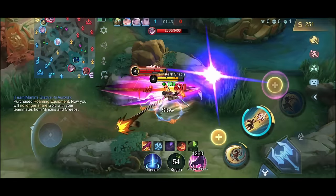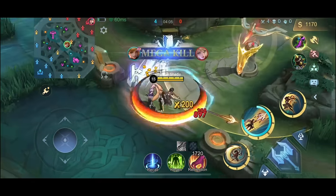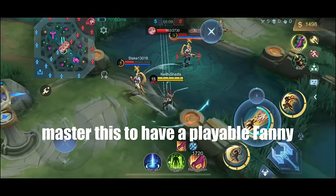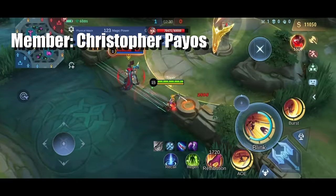Once you reach level 4, you can combine all other combos with the back and forth. You can practice it and eventually progress to more advanced versions like the zigzag cables. If you master this, I promise your Fanny will start to become playable. That's why this exercise is one of the very first drills that bootcamp members do.